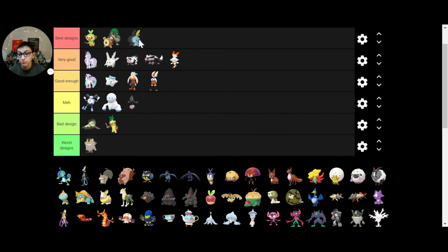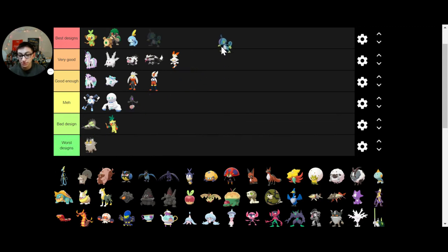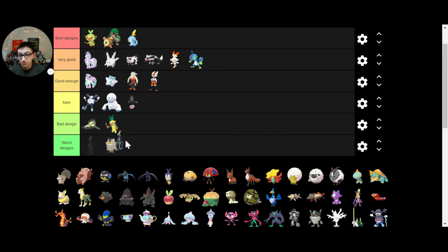Sobble — I really like Sobble. Its design is just really cool. It's a shy chameleon. The middle evolution is pretty cool — it looks emo. And Inteleon — oh boy, I'm an Inteleon hater. They could have gone so many better different ways with Inteleon, but instead they decided to make it look long.